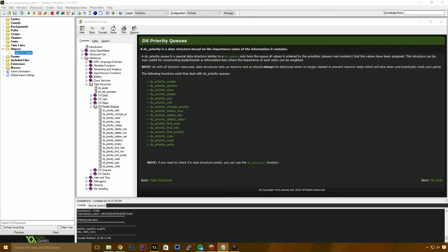A DS priority queue is essentially the same thing as a DS queue with a few syntactical changes — in the way that we add data to the queue and in the way that we dequeue, essentially pulling the data out. A priority queue allows us to add values but specify a priority, so they don't have to be added in the same order. We can specify the priority in which they will pop from the queue.